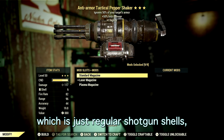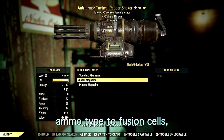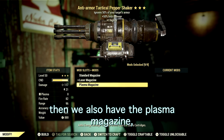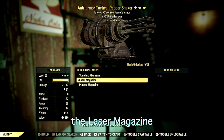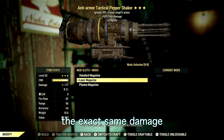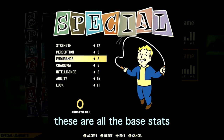Over in the magazines, there are three options. The standard magazine uses regular shotgun shells. The laser magazine adds energy damage and changes ammo type to fusion cells. The plasma magazine adds energy damage and changes ammo type to plasma cartridges. I personally recommend the laser magazine because it does the exact same damage as the plasma magazine, but fusion cells weigh way less.